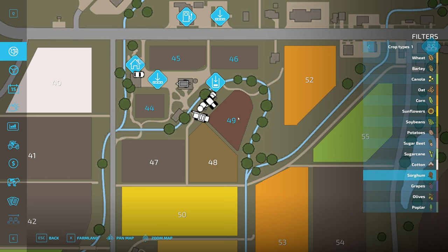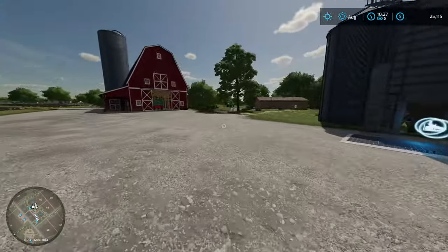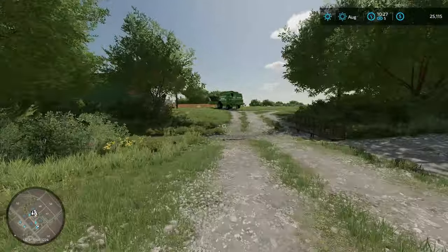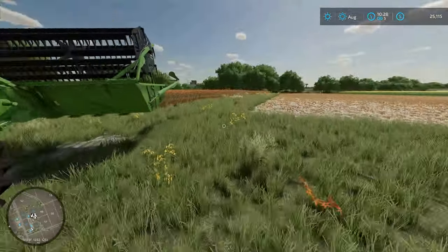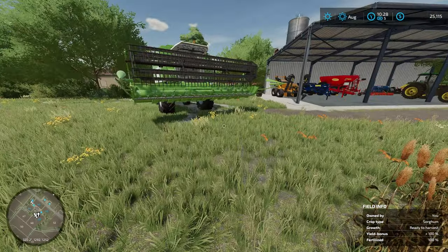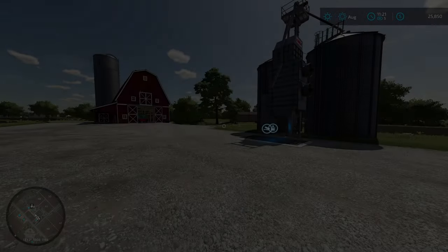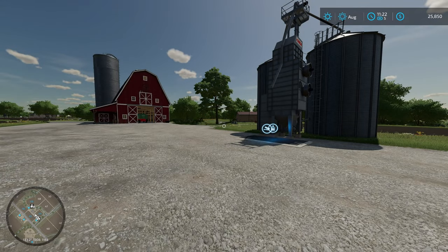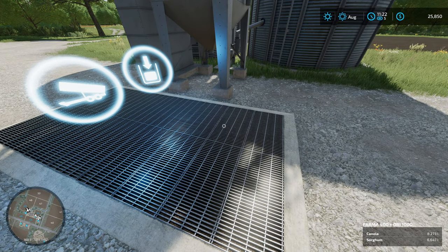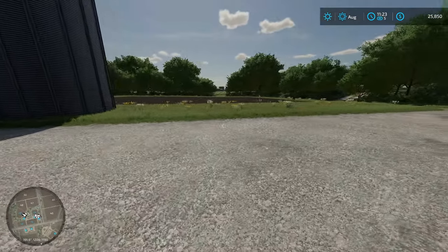I'm going to harvest the sorghum — this is the field where we had the 100-plus-100 yield. It'll most certainly be less than a harvester full. I'll put that in the silo and see how much we get. The field is harvested, the harvester put away — 6,647 liters of straight chicken feed. The chickens are about to be here.